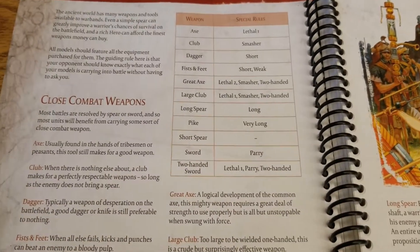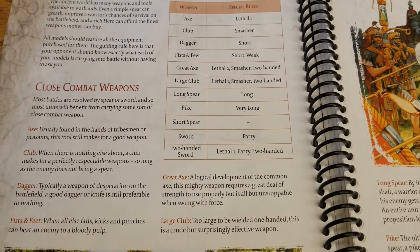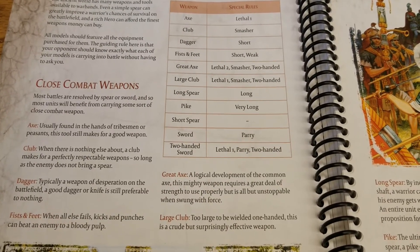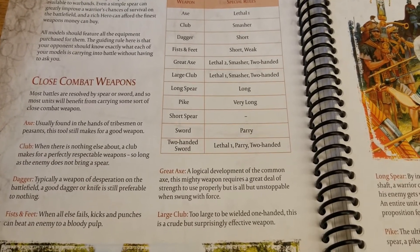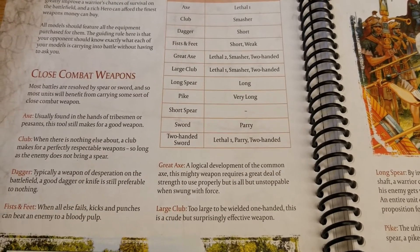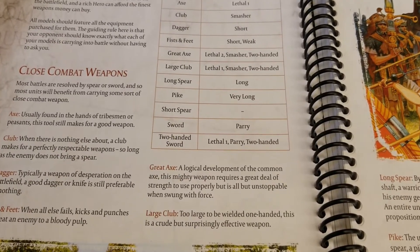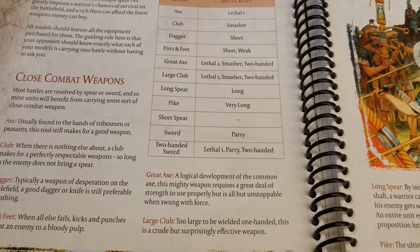Best weapons really depend on your army. Daggers and fists and feet — ideally, if that's all you've got, that's all you've got. I personally don't see a reason to upgrade into daggers unless you really feel you need something better than fists and feet. Honestly, save yourself the points to buy more units. Buying an extra body is better than wasting points on a horrible upgrade. If you're really planning on having those units in combat, you might consider a different game plan — things are probably going wrong for you if your skirmisher units are getting charged.